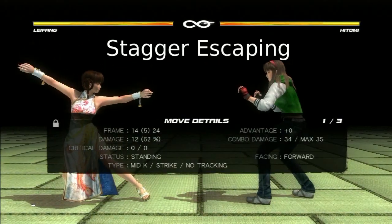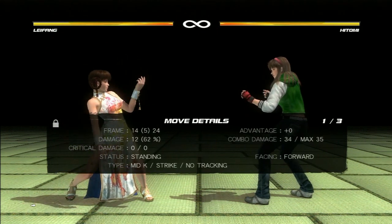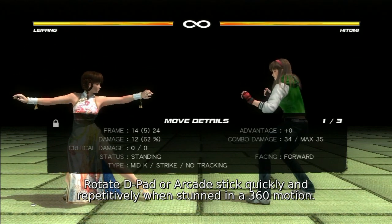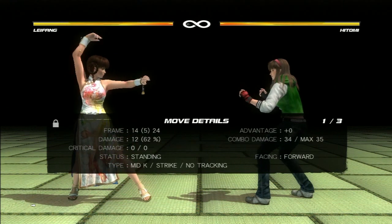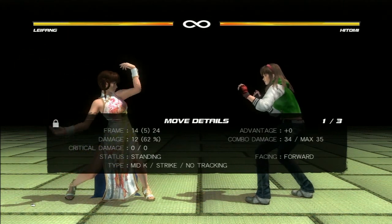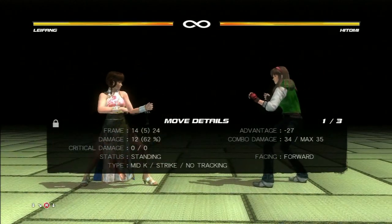Stagger escaping is a defensive method used to reduce the frame advantage or the deepness of a stun. You can perform stagger escaping by rotating your d-pad or arcade stick in a circle quickly after you are stunned. This can prevent attacks from chaining together in a combo. I will demonstrate that by going into Leifang's back punch and into her down-forward kick on stun.